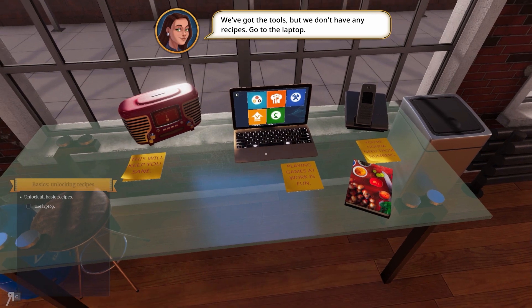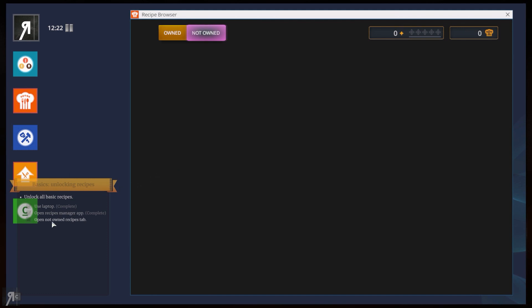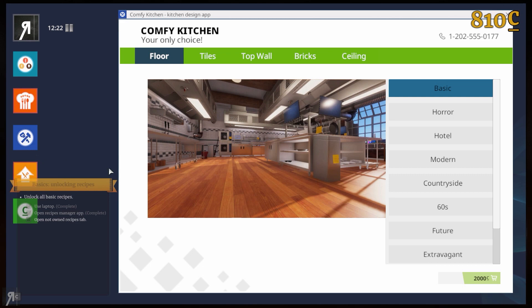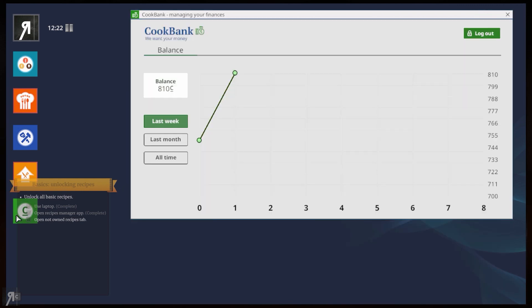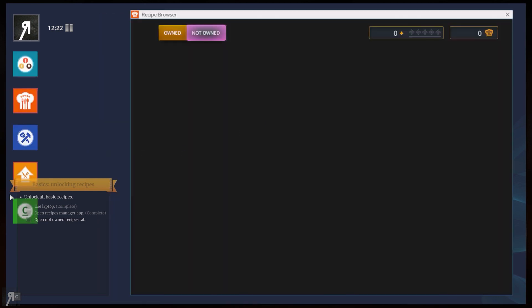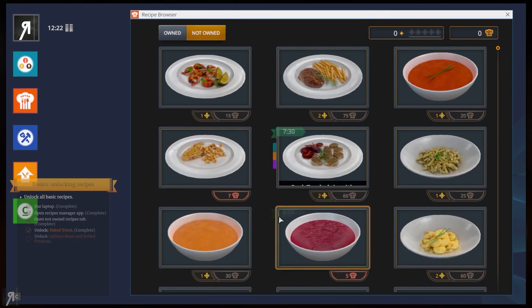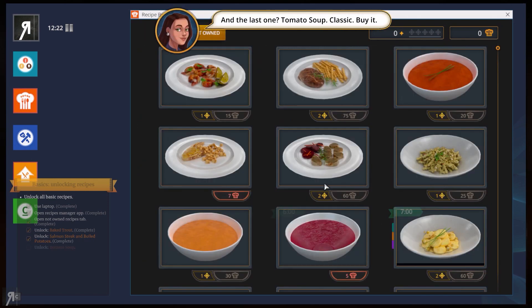So let's use the laptop — we're going to be unlocking all the basic recipes here. There are all kinds of stats, and you can also get fame. You can remodel your kitchen however you wish — there's also pretty amazing customization. And obviously you're going to be making bank, or at least trying to. Buy a recipe for baked trout. We also need to unlock salmon steak and boiled potatoes. Sounds nice.